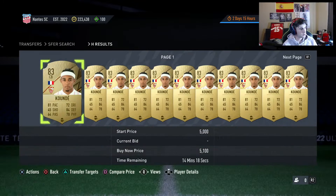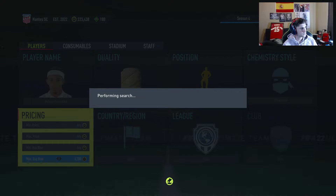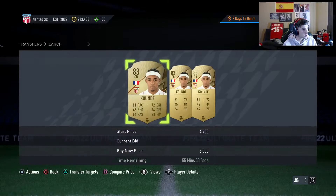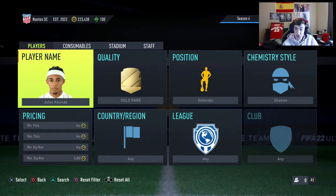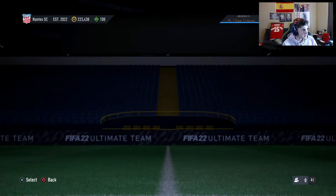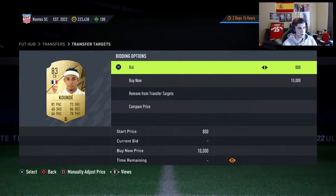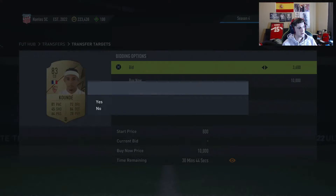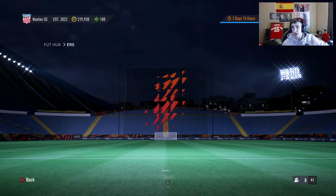He goes for about 4800 to 4900 coins with a shadow. So on that Koundé we just saw with 800 open bid, we're going to bid 3500 coins. Boom — we have our bid on him. And so on and so forth.